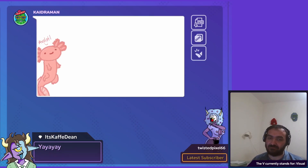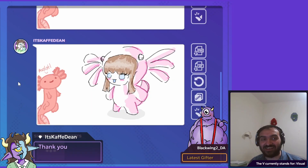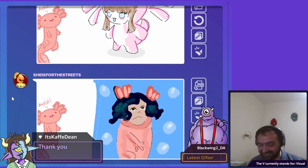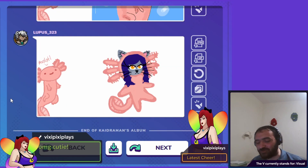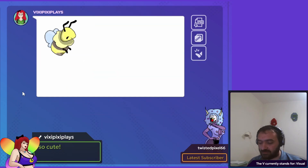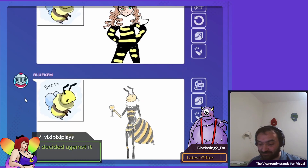Tiderman had an axolotl. Dean with an axolotl onesie — adorable looking. Streets, your character does not seem pleased. Lupus — everyone went with the onesie route and everyone's just adorable. It's a bee, Lupus — very cute, love the outfit, very chic.